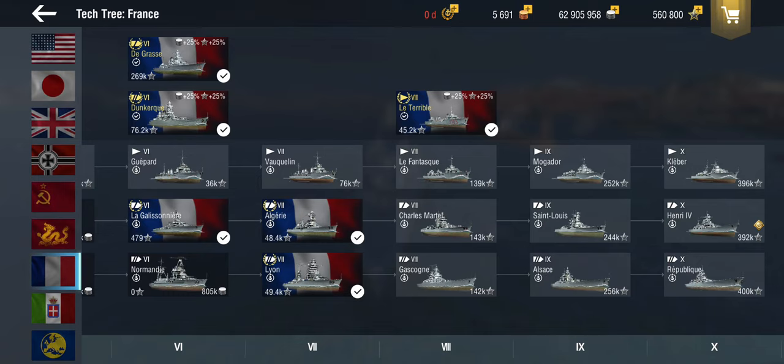So I would generally recommend playing up to mid tier to get a bit of an idea if you like this particular style of ship. A lot of lines change very radically: for example, German cruisers are light cruisers up to tier 6, but suddenly at tier 7 they're heavy cruisers and play differently. You might find you don't enjoy that anymore. Play up to tier 6 — that's perfectly fine. I'd recommend trying a couple of lines that sound interesting to you, and I will talk in more detail about the different classes going forward.